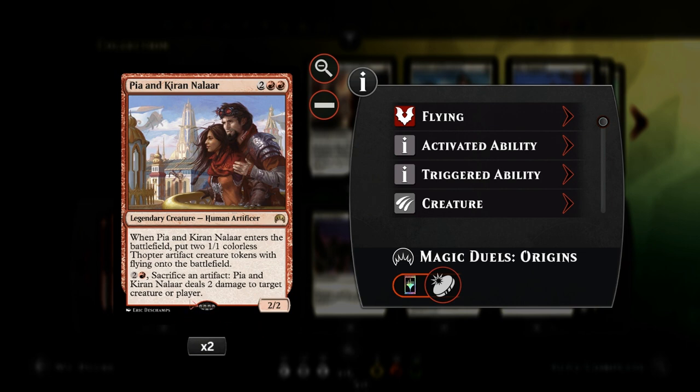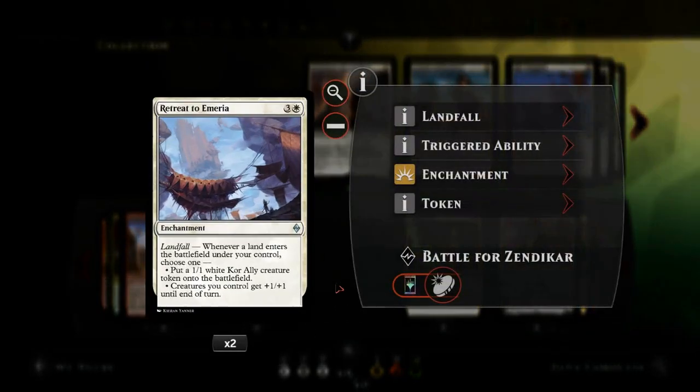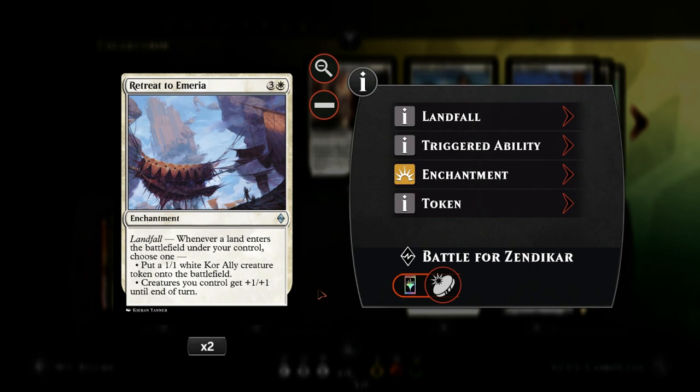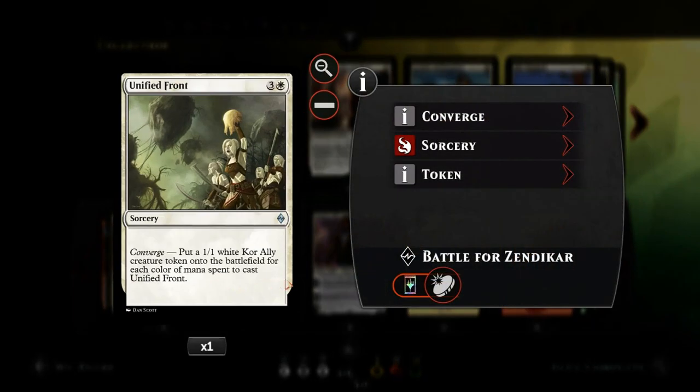Pia and Kiran can also sacrifice artifacts to deal two damage to a creature or player. We discussed Valor in Akros, and the enchantment Retreat to Emeria, which we have Evolving Wilds to synergize with the landfall ability. We also have one copy of Unified Front, which in this deck can make up to three 1/1 kor ally creature tokens for four mana — triggering rally abilities and potentially giving our creatures plus three plus three until end of turn if we have a Valor in Akros in play.